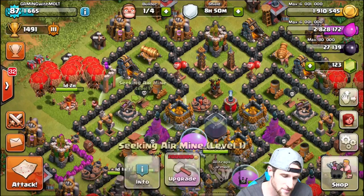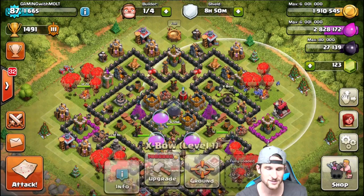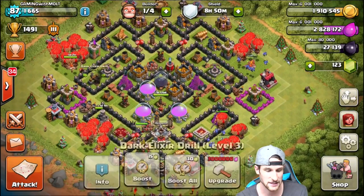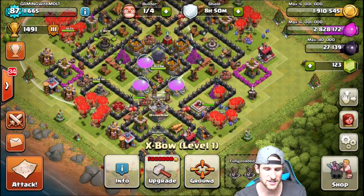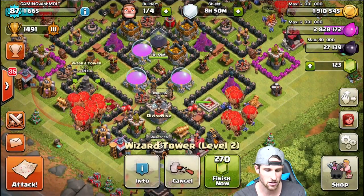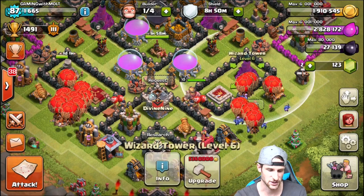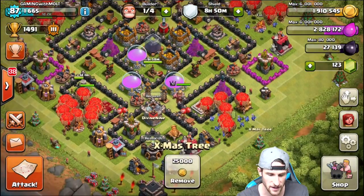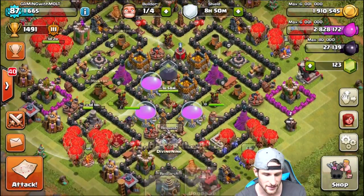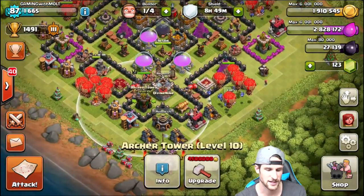For the most part guys, I think this base is going to be good. We've got our XBows out here on the side — sorry for all the noise. The XBows are doing a great job covering the center of the base, as are the wizard towers. You can see we've got wizard towers covering practically all of the loot. A couple of the edges of the elixir storages aren't fully covered, but for the most part they are. We've got good coverage with the mortars as well — they cover literally the entire base almost.